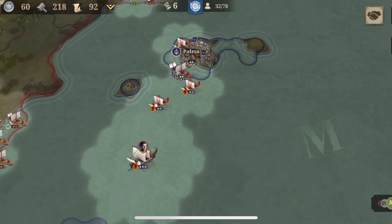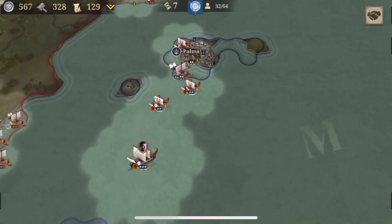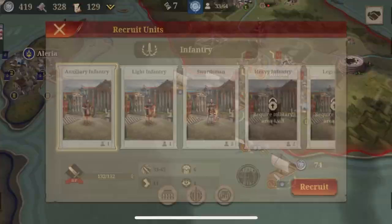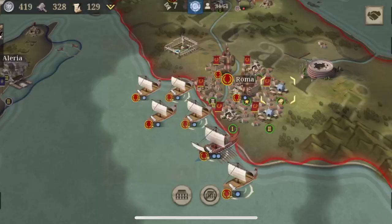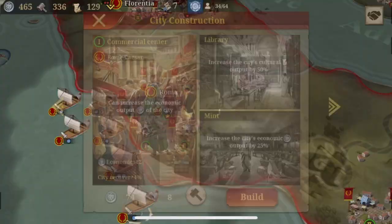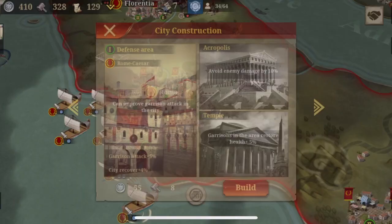If not for late Rome, Italian would still be the spoken language in half of the world. You know it. We have those nice buildings like industrial area, commercial centers. But I don't really think a commercial center is needed. Who needs the money? Let's destroy that and make room for some more defense areas. That's what we need — we need industry and defense areas.